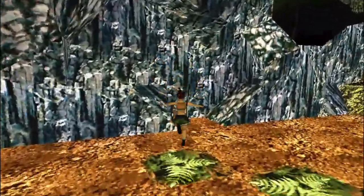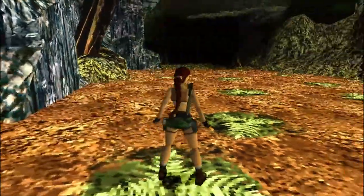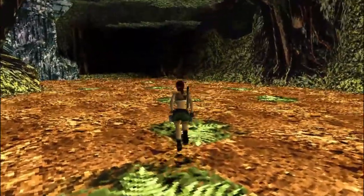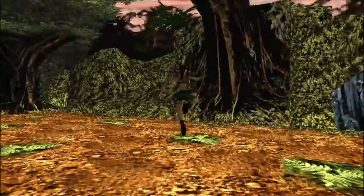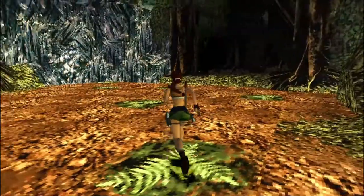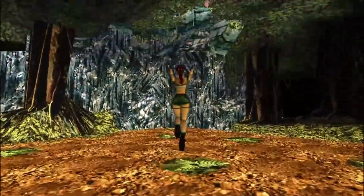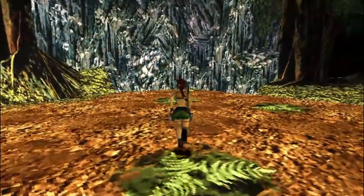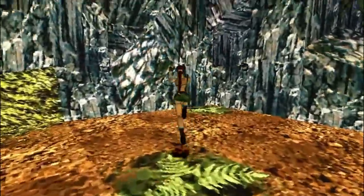We've got a few pads and leaves to jump over - just follow me on this. If you don't go this route you will fall into the quicksand, so just follow me and we're approaching the first secret, which is over here.